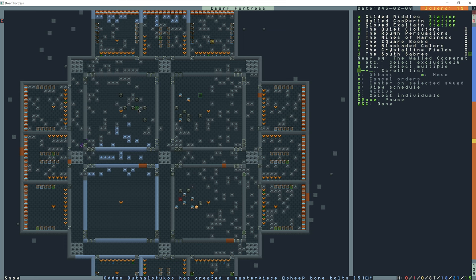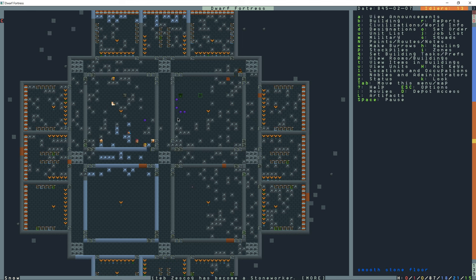Squad A, O for orders — that's going to cancel the station. Squad A, O cancels the station order. B, orders, C, orders, M — these are the various squad command options.